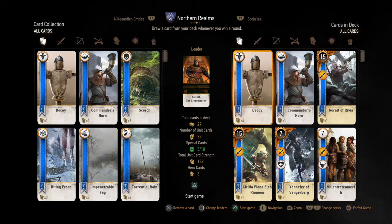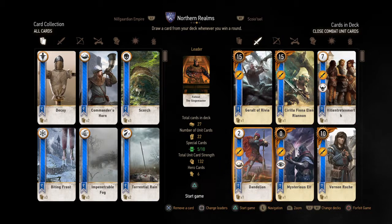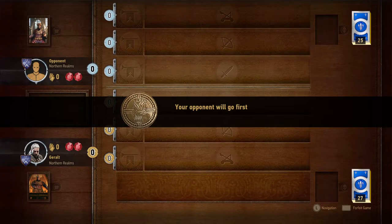Also the Commander's Horn. My King Cards with Commander's Horn, and my Dandelion — those all have Commander Horns. Hopefully we can get above 187 points and win with it.